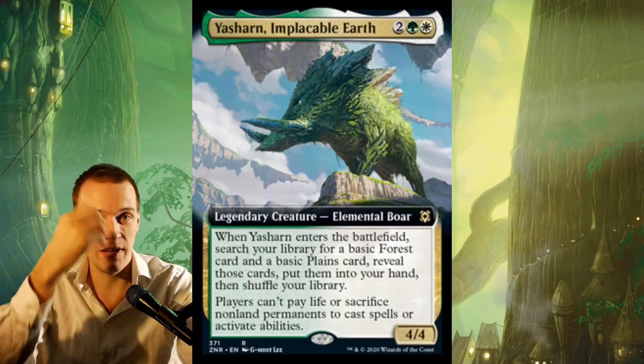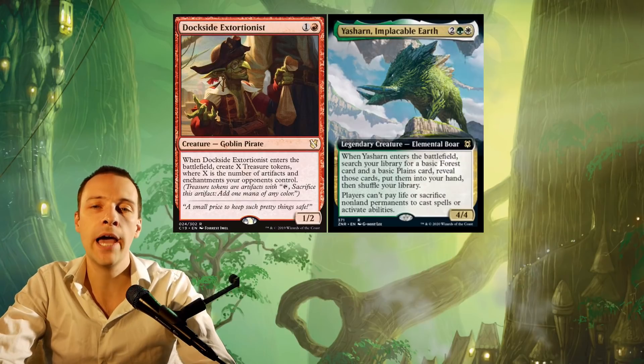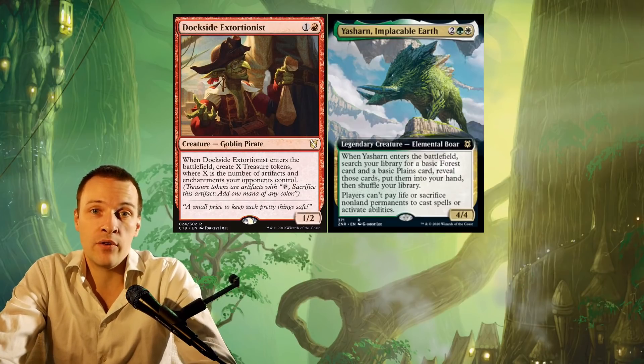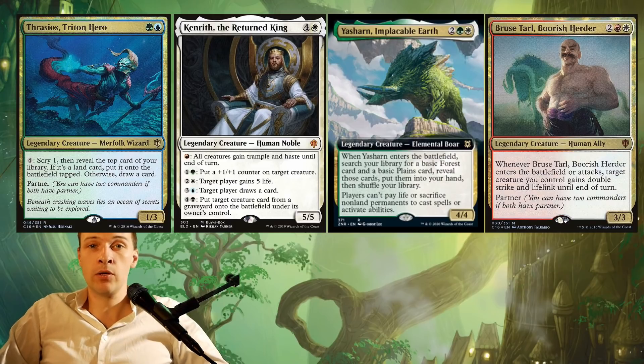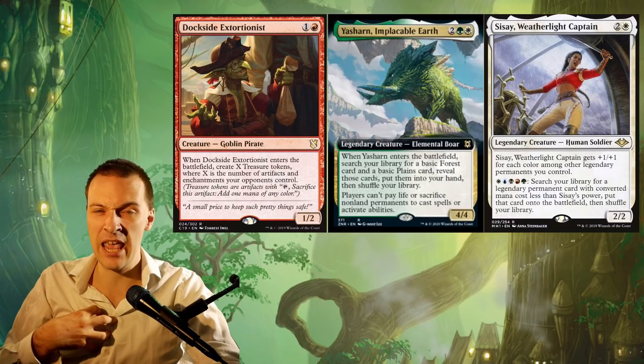If it read 'opponents,' it would be a no-brainer — a lot of decks could easily include this thing. For a deck to actually include this very beautiful card (I actually think the art is amazing), you would basically have to play a deck that doesn't run the color identity of red. Because if you're running the color identity of red, you want to have Dockside Extortionist inside that deck. That means that Kenriff would probably never pick this up, and Frasius partnered up with Bruce would probably also never pick this up, because they want to play Dockside Extortionist.